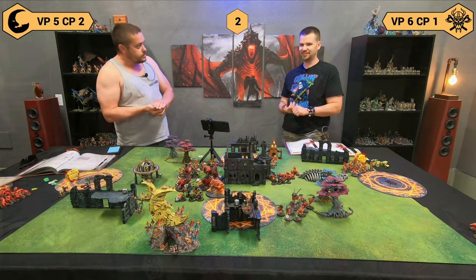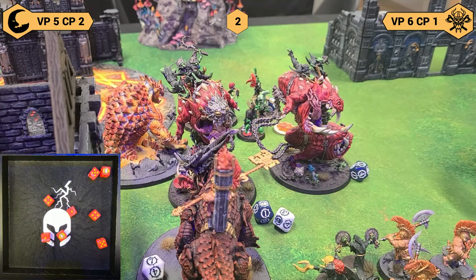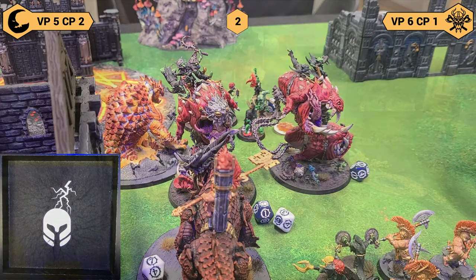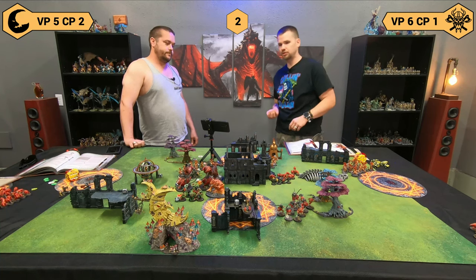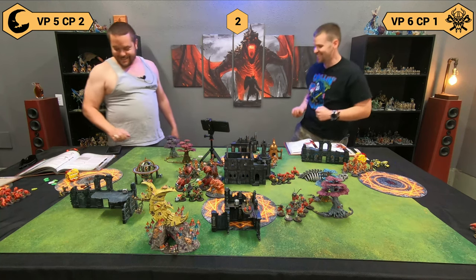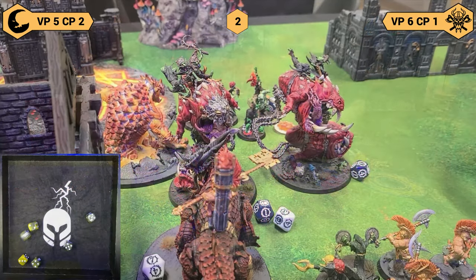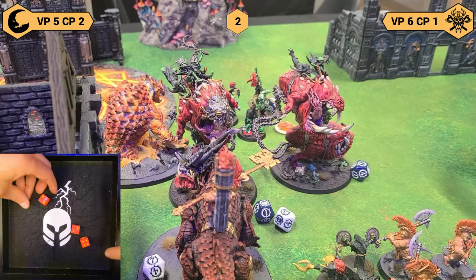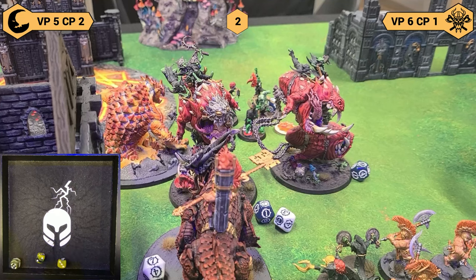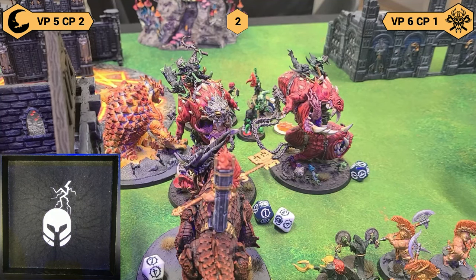The Loonboss on Mangler Squigs activates — only four attacks because no charge this time. Four attacks with the huge fang-filled Gob, hitting on twos with one wound left, best profile. All-out-defense. All hit — two wounds at rend one, failed both saves. 2D6 damage — rolled five and five — five wards failed. Five damage plus rolling for Cold Heart Ancient: reduces melee damage by one each. Three damage only from Cold Heart Ancient. Eight balls and chains — six hits, six wounds rend two, 2D6 damage. Cold Heart Ancient reduces by one — three damage taken there.